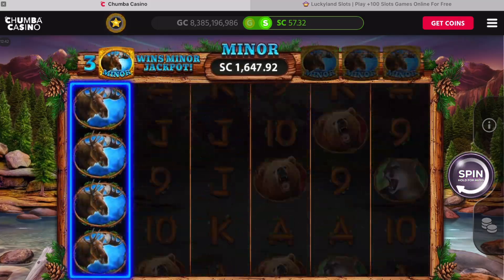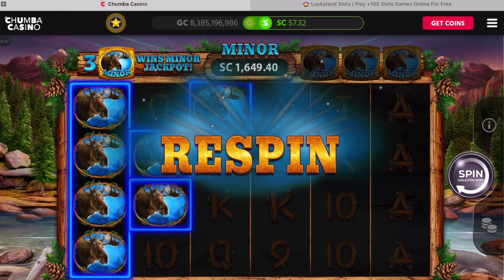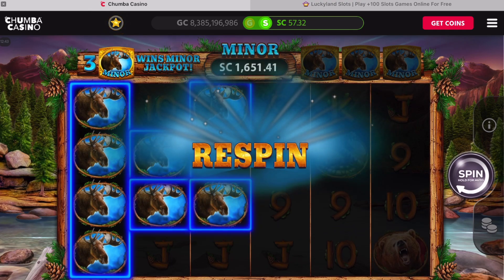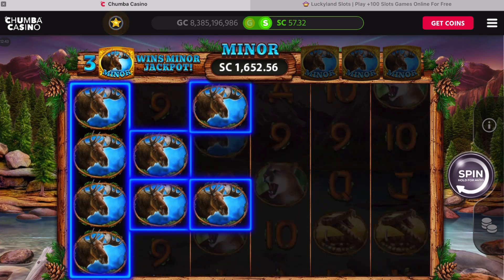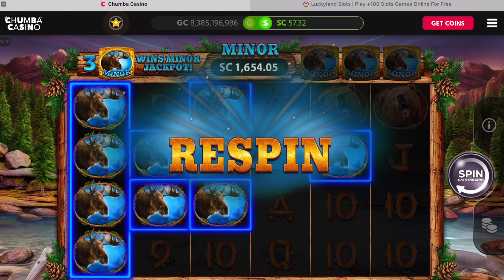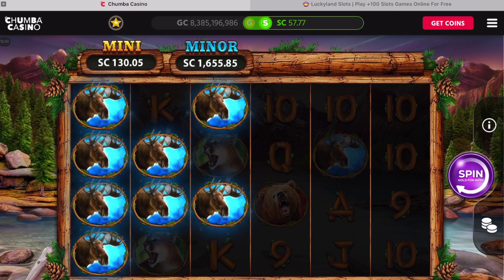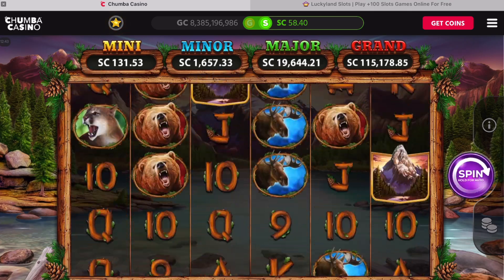Oh here we go — another respin! This is cool. Drop another one. We need at least one in each of the other columns — come on, get another chance, drop one! Oh good, get another chance. Let's see what we got — $1.28, not bad.